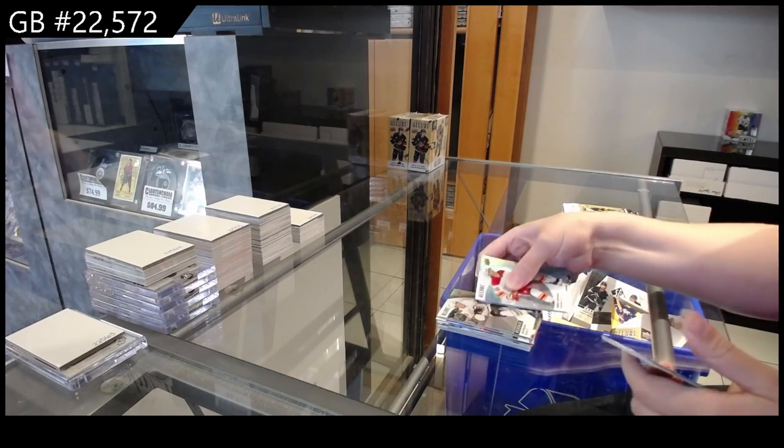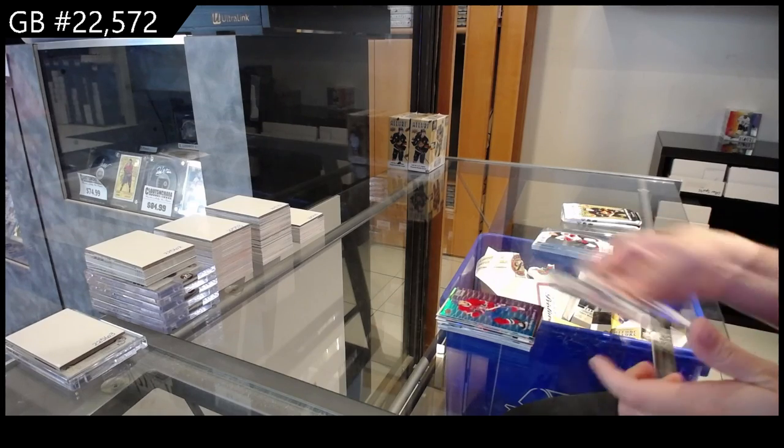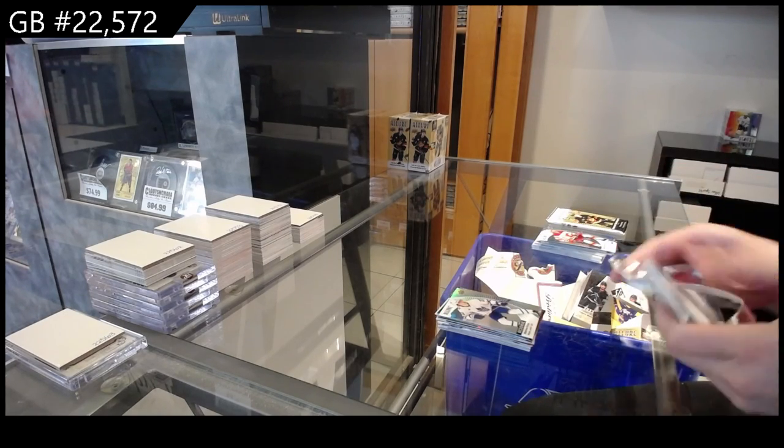Black Rainbow Rookie for Boston of John Beecher, Lumber Masters for the Islanders of Beau Horvat, Blue Purple of Jackye for Montreal, and a Rookie for Toronto of Matthew Nines.